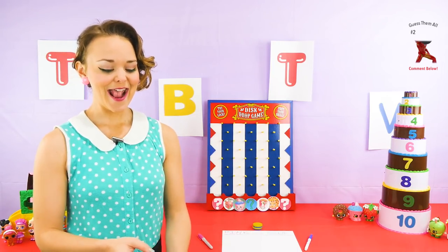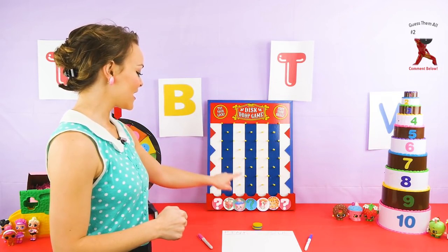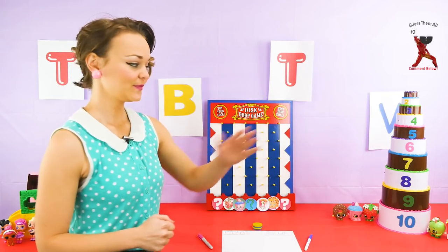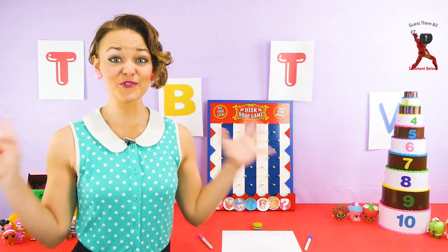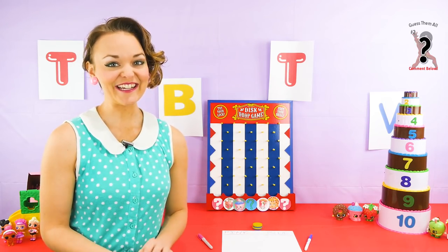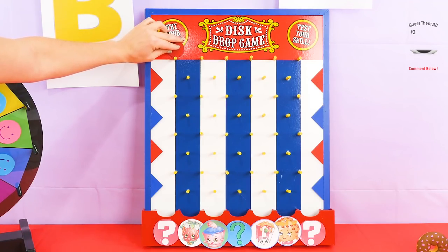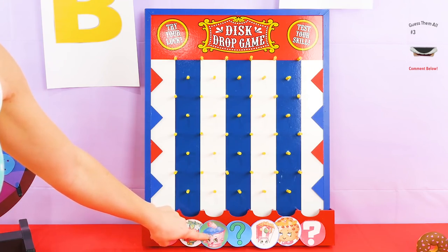Now that we know which team goes first, we get to drop a disc! I've got my little red chip. So once we drop a disc, if we land on a Shopkins, that means we get to open the first layer of the cake and our lovely Shopkins are there to greet us. If we land on a question mark, that means we have to pick from the surprise box, but then we don't actually get a point — we just get some random toy. Hopefully I will land on a Shopkins! One, two, three, drop it! Looks like I got a Shopkins!